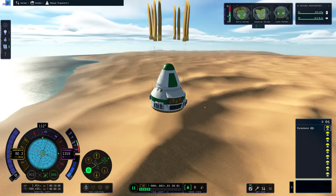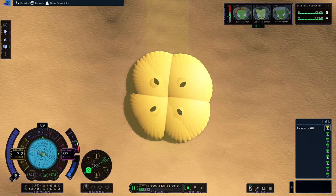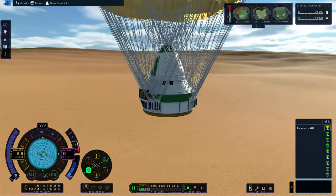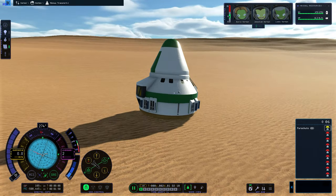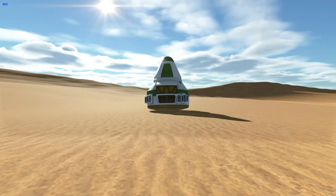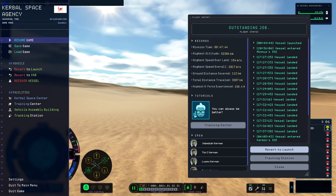We have deployed our parachutes and it looks like we're landing in the desert. The game paused 50 times — that's a little weird. The parachutes are kind of clipping into each other, but let's ignore that. Touchdown! Now we are safely back on Kerbin. Absolutely beautiful — the environments look so amazing. We can recover the vessel, go back to the space center, and yes, we did it.